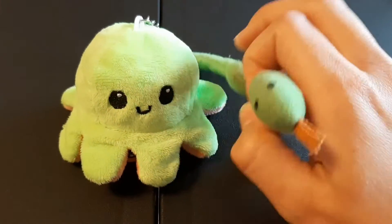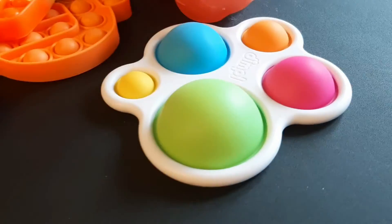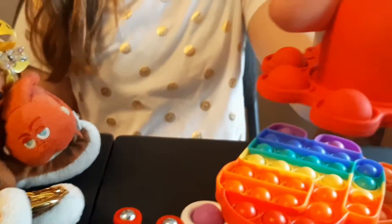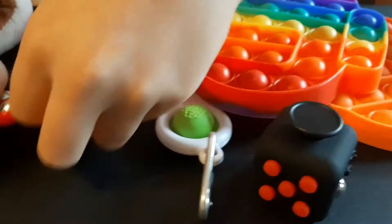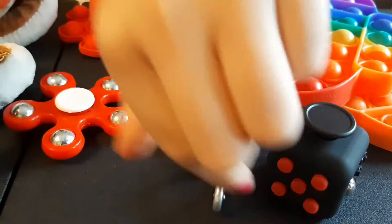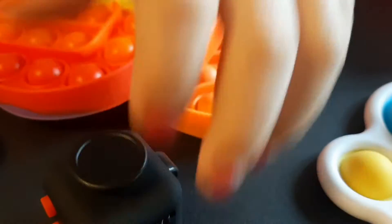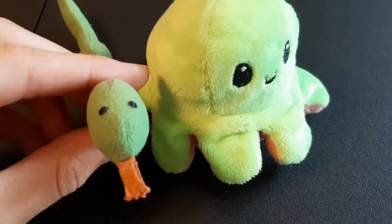So these are Hank and his friend's fidgets. I have a dimple, two Among Us puppets, an octopus puppet, a fidget spinner, a simple dimple, an Orbeez ball, and a fidget cube. Those are my fidgets, guys.